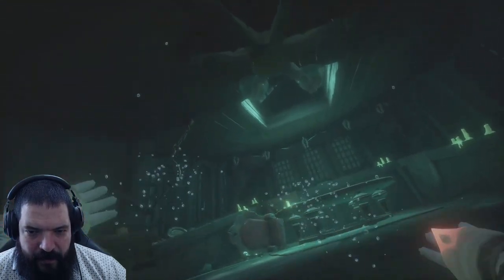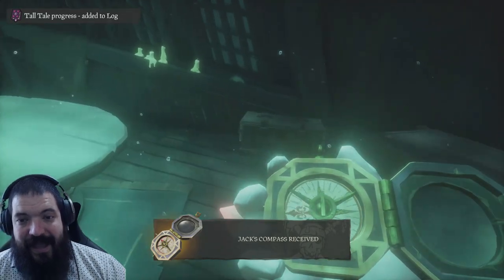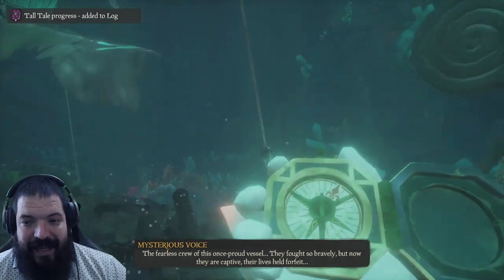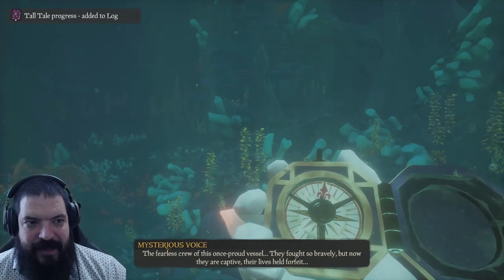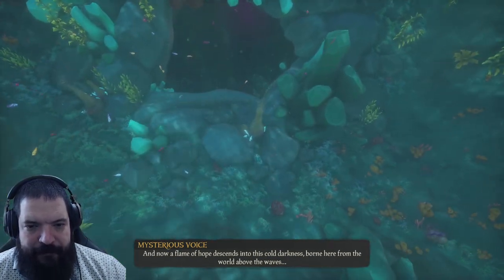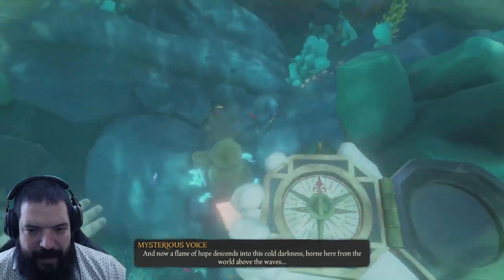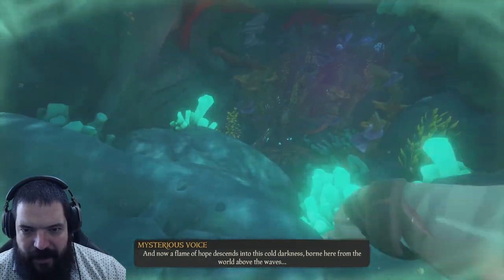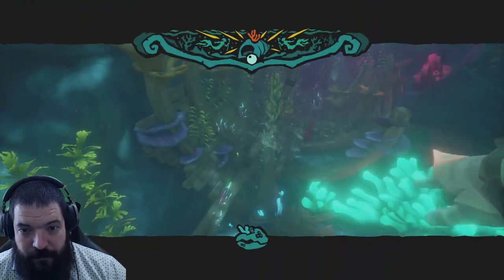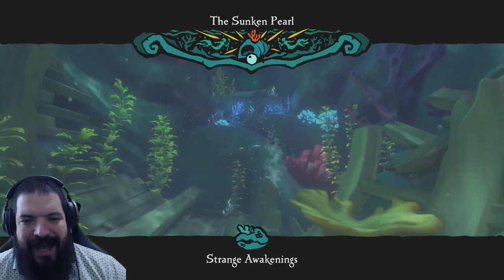We're going to swim up and take Jack's compass from the captain's quarters. If you've seen the films, you know Jack's compass points to exactly what your heart desires — and in this case, your heart really desires to get this mission done. From the pearl, we're going to chuck a right and start swimming down. Make sure you grab the air pocket along your way — you never know how long you're going to be in here.